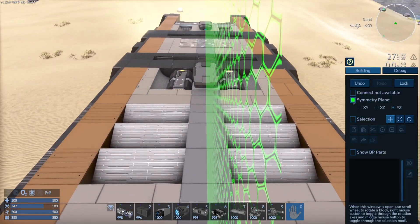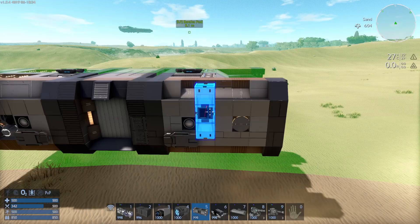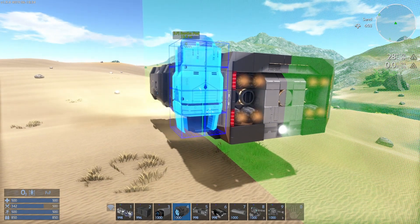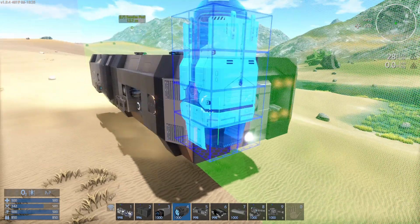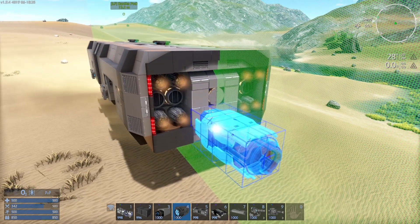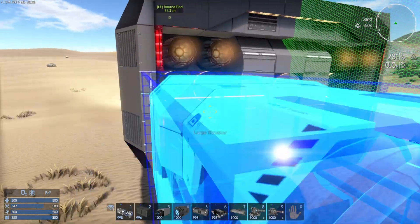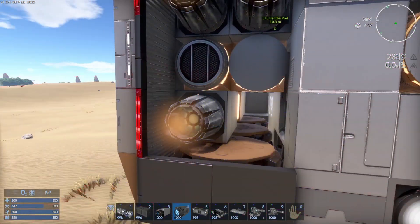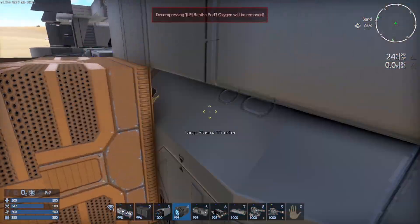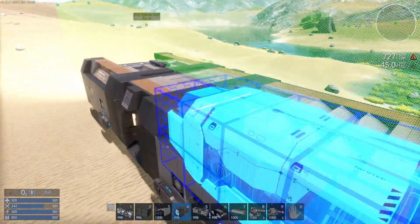As we move along into maybe some of the more moderate Gs — like 2G and stuff like that — we'll feel that we want to upgrade our thrusters. Coming out of the gate stock, it can move with a full 32K on a standard-G environment, but as that goes up to maybe 2G, you're definitely going to start feeling the sting. For 4G, we do have placement for a number of large plasma thrusters. We want to take these slots here — you could go top or bottom.